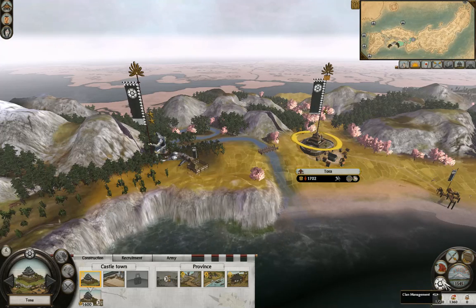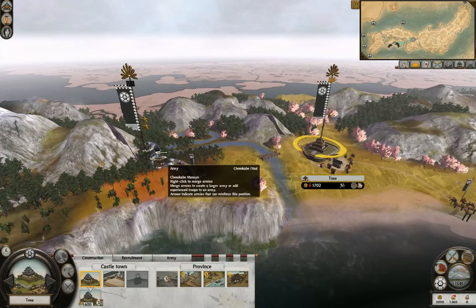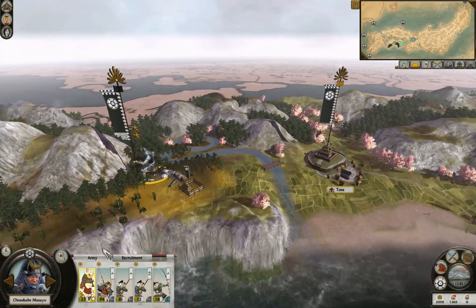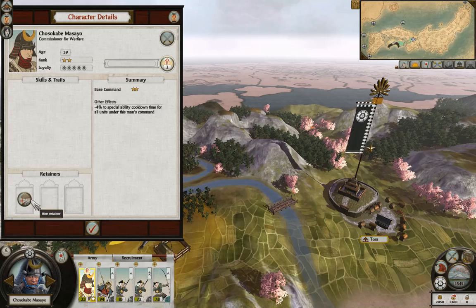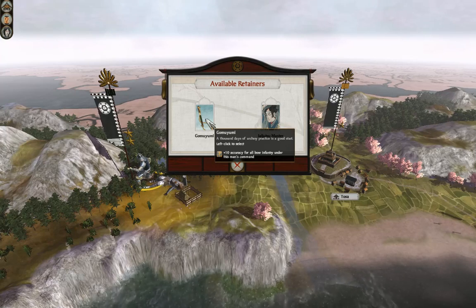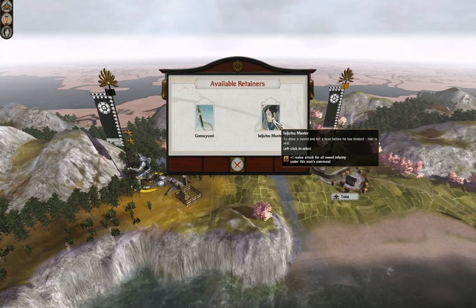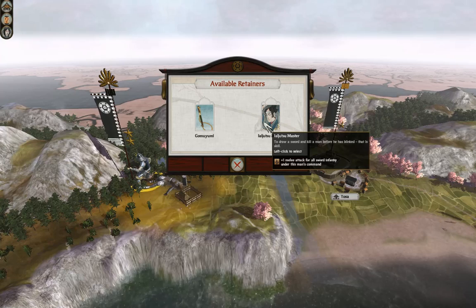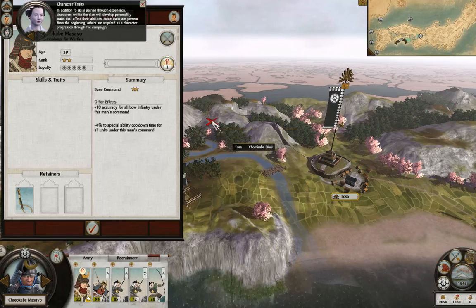There's a little bit of difference from where we left off. My general actually gained a level - his base command compared to the last one. So I get to add a retainer. Under my command, accuracy is better for bowmen, plus one melee attack for all sword units. I don't want to be known for melee, so let's go for ranged in this instance.